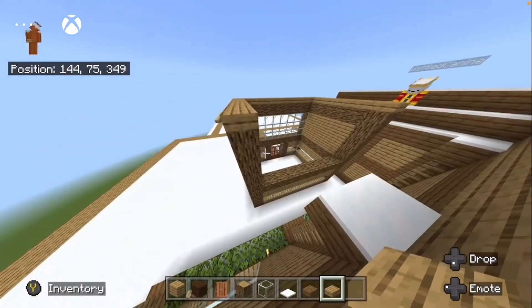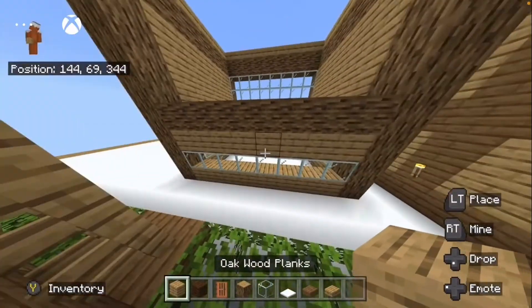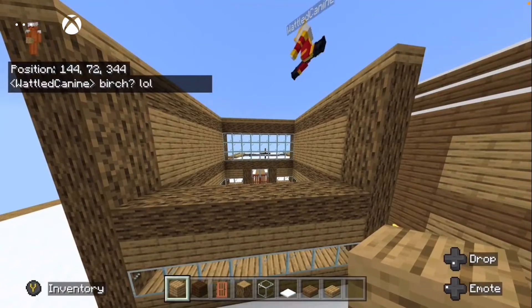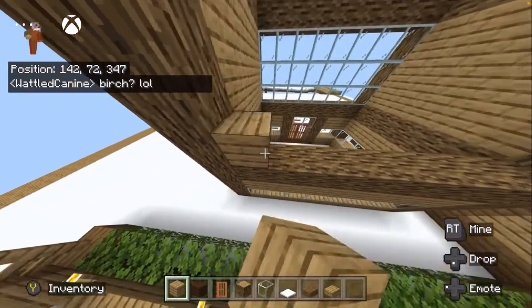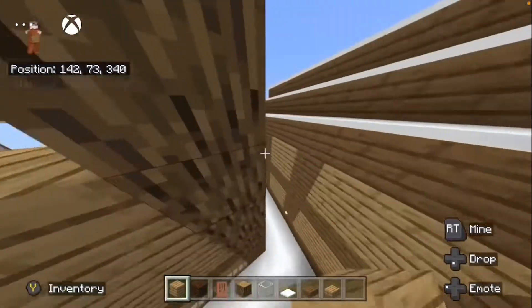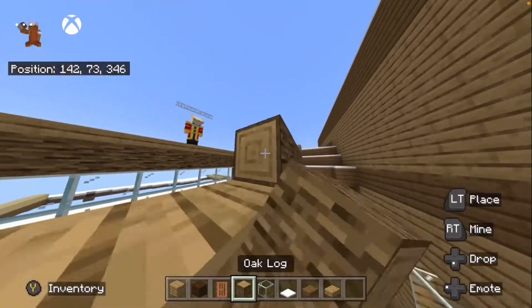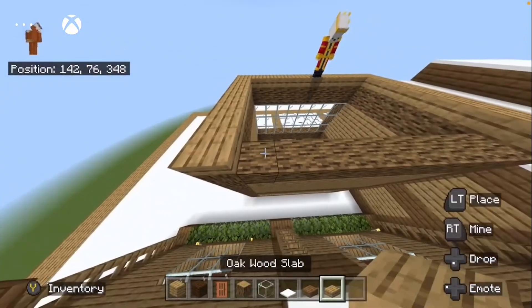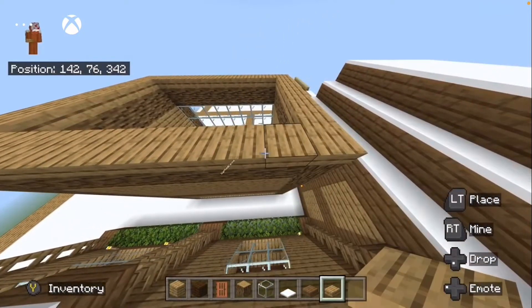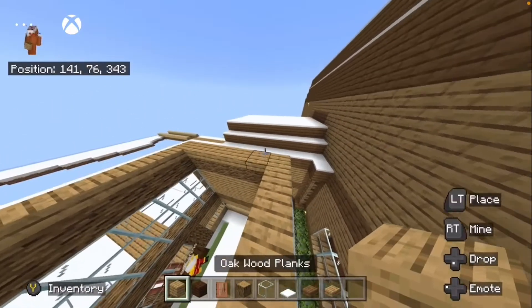And then the back - it's literally just like this. Oak slabs - not birch, sorry. We want oak planks like this, and then oak logs like this, and then oak slabs on top of this. This roof is just solid oak planks, so it should be like that.